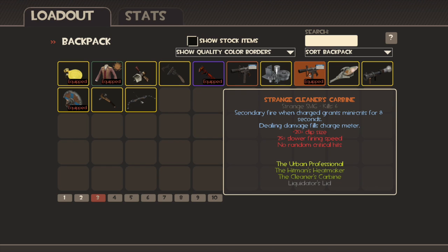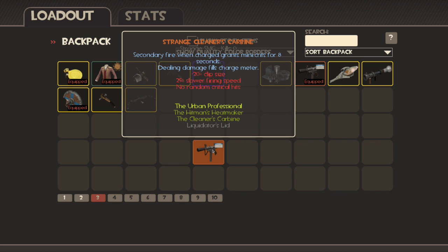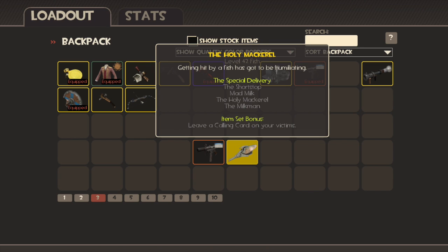The rules are simple. Leave your name in the comments below. You have to have Steam and Team Fortress 2. And if I'm feeling good, I can give you this Holy Mackerel as well, and I'll probably give you another item like that.